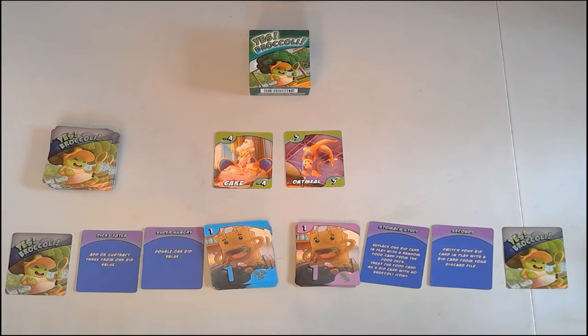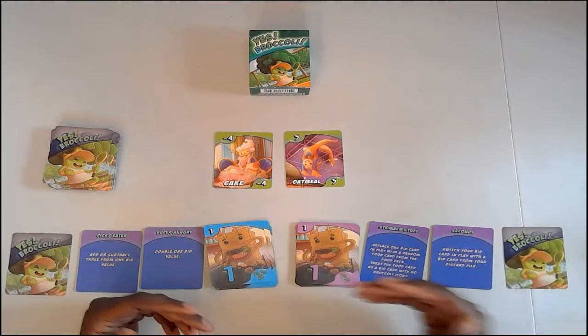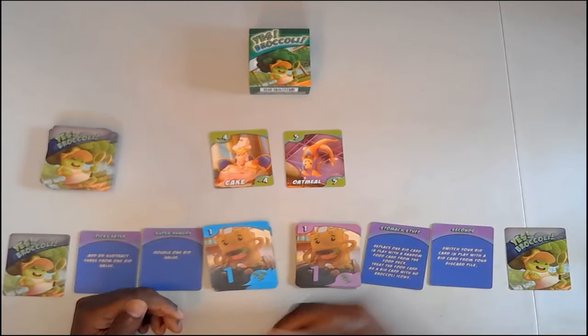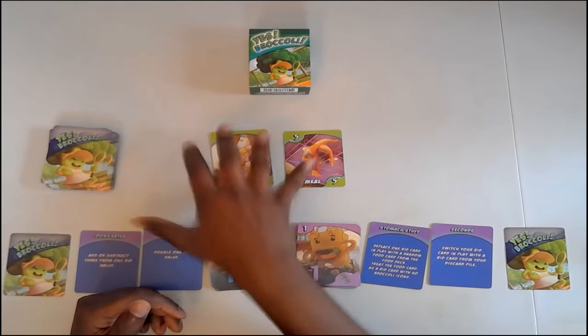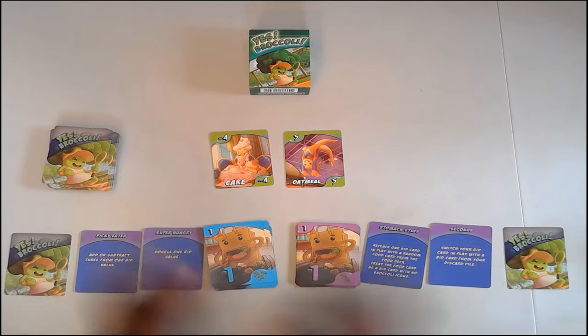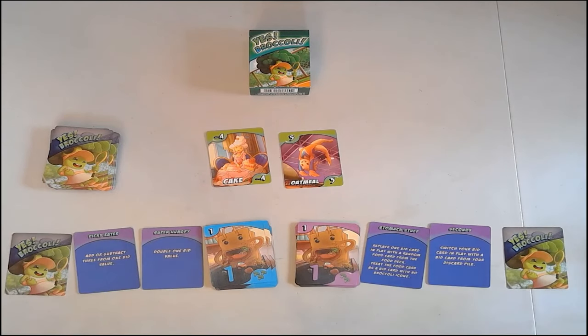It goes in order, so with two players it's process of elimination. Playing with more players works the same way — highest bid goes first, next highest, and so on, and you take the cards that are laid out. Power cards are also one-time use. Then at the end you add up the score from all your cards — that's it, that's the game. It's pretty simple.